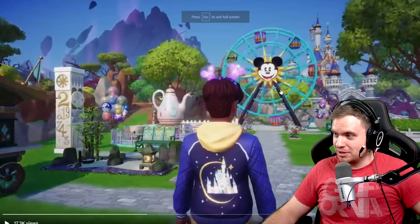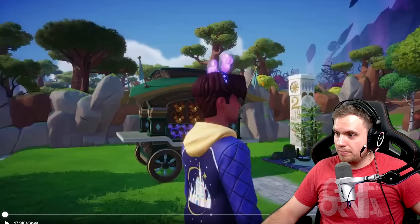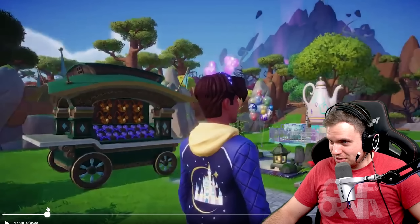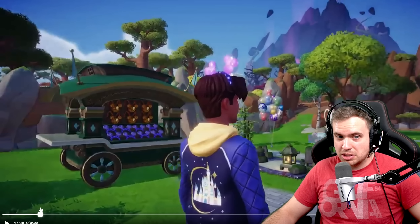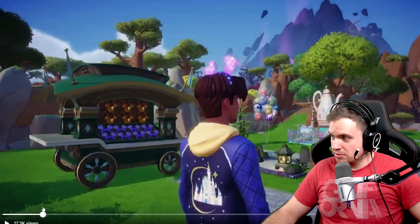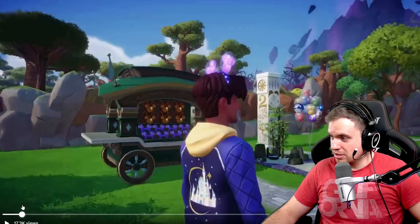This is the final trailer that we just got, and this time it reveals a little bit more. Look at this cart - it sells headbands, looks like some souvenirs I guess. I wonder if it's an actually functional cart or if it's just purely cosmetic. My guess is it's purely cosmetic, because why would we need to buy eight Mickey Mouse ears? And the rest of the items we actually already saw. The clock - very nice clock. I can actually see myself using it a lot.